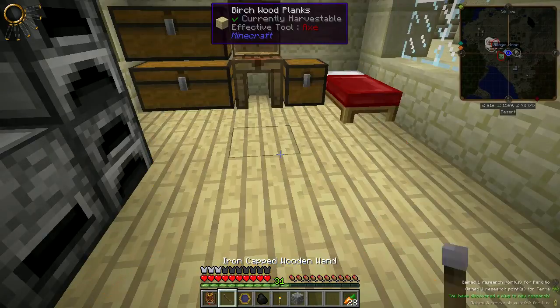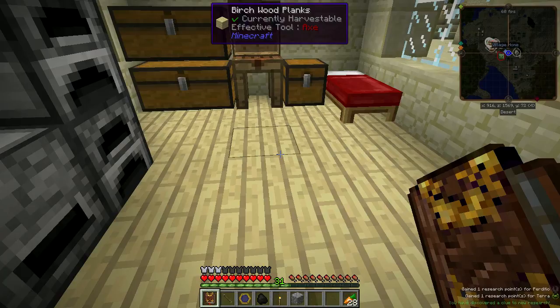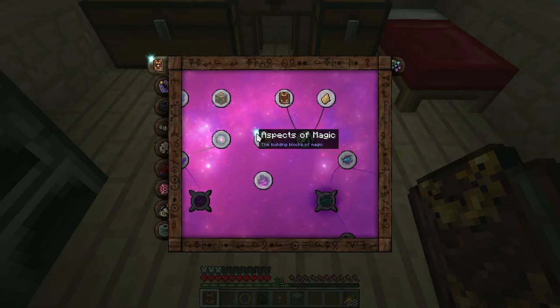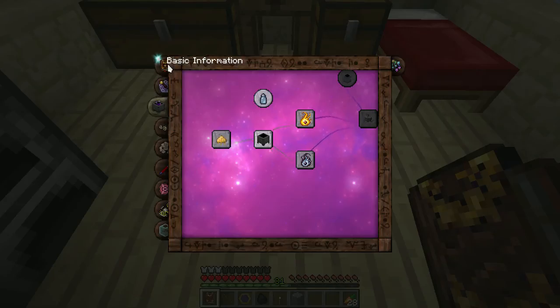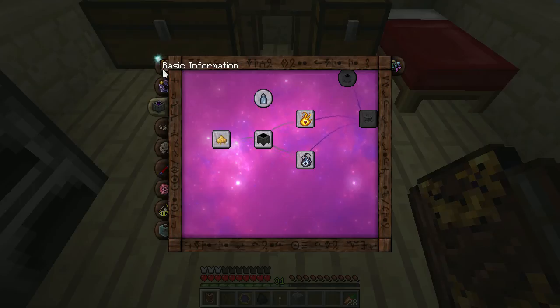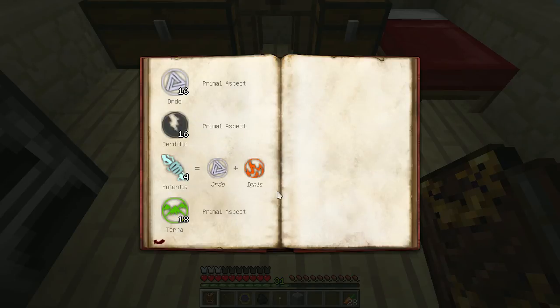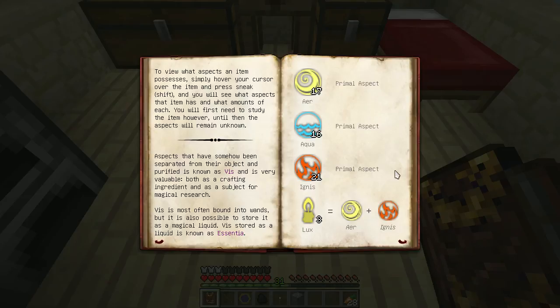Two things you should be able to scan right away are torches, coal, and cobblestone. Scanning coal shows it's made up of ignis and a new compound aspect: potentia — energy or power. Scanning the torch shows it's made up of lux. Cobblestone is made up of perdicio and terra — basically broken earth. We learned a few compound aspects, and in the bottom-right of the screen you can see I've discovered clues to new research, gained research points, and learned new aspects.